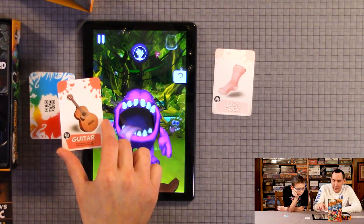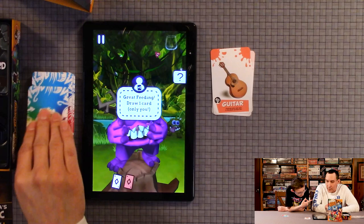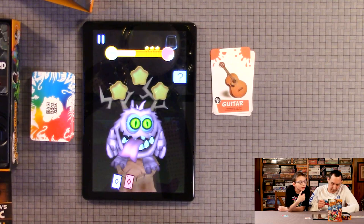Make sure you have plenty of light so the camera can scan the QR code. Okay — gray fiend — draw one card. So I get one extra card. Looks like a similar color — we almost failed.